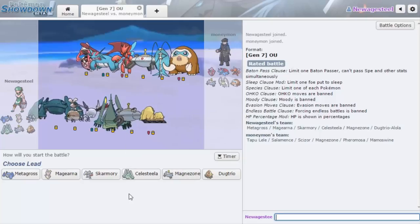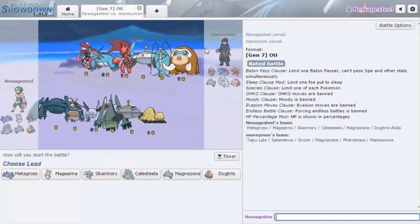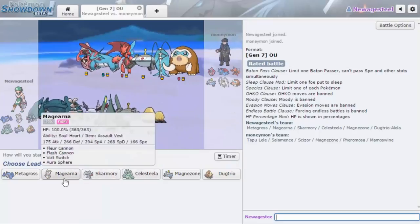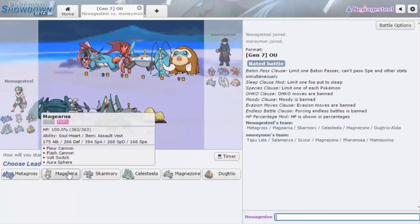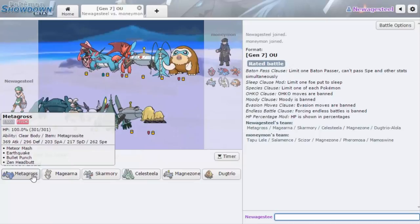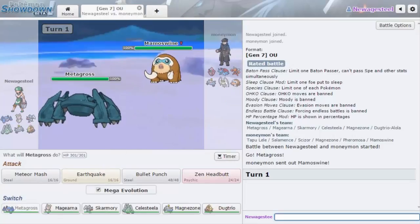Alright, game one — we've got an opponent with Pheromosa, Magnezone, and Mamoswine. Mamoswine I'm not extremely worried about, but Magnezone will be difficult. My answers to Mamoswine include Celesteela and Skarmory, but with Magnezone running around that's not as easy. I actually have nothing for Mamoswine, so I'm just going to lead Metagross.